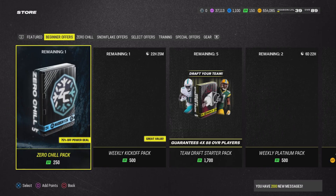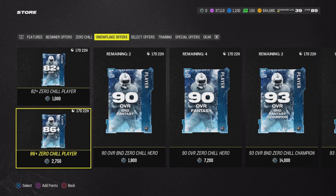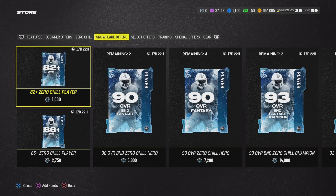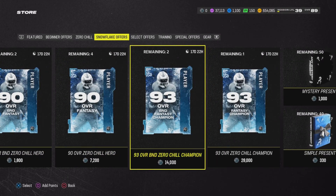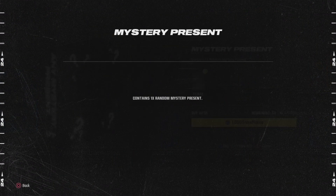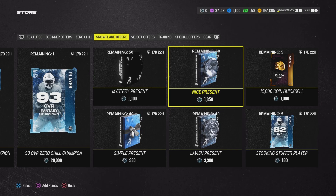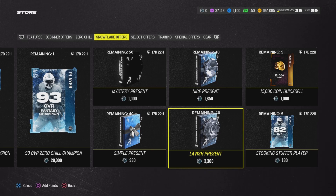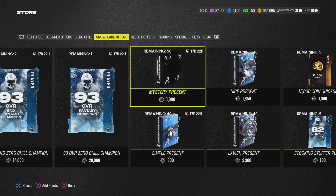In the snowflakes store, they got 82 plus Zero Chill plus, 82 plus — you can get 86 plus for 2000 snowflakes. You can also get some BND champion. I'll probably go after that as well as this. What we're gonna look for, man, is the one-time mystery present. We'll probably have nice presents, lavish present — I think this one is the way to go, man. You'll probably get a bunch of small simple presents, but if you get lucky and get glitchy with it...